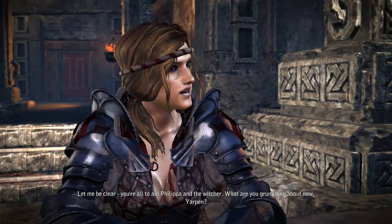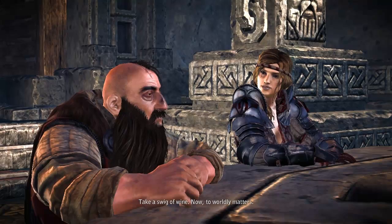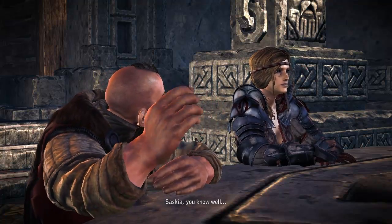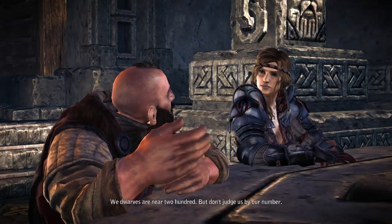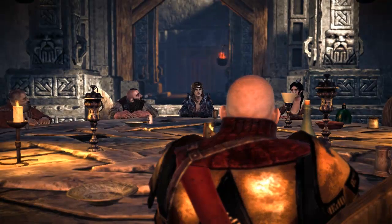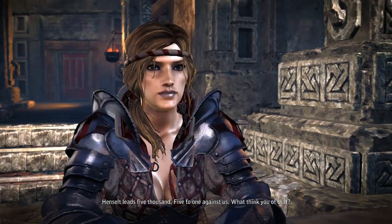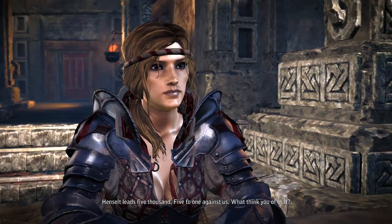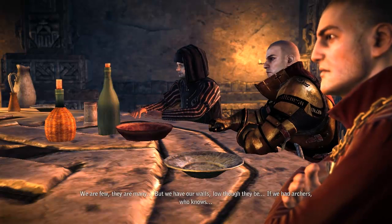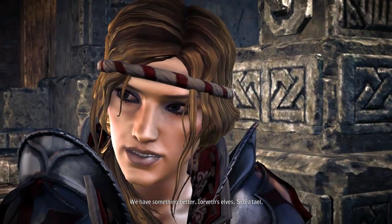That is all. You're all to aid Philippa and the Witcher. It's something in my gullet. Take a swig of wine. Now, to worldly matters — how many are we? Saskia, you know well. We dwarves are near two hundred, but don't judge us by our number. A half thousand peasants will come, though you'll get no precise count. Fifty-three knights and another two hundred armed men. Not enough. Henselt leads five thousand — five to one against us. Good odds. We are few, they are many, but we have our walls, low though they be. If we had archers — we do have archers! We have something better: Yorvith's elves. Scoia'tael.